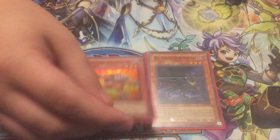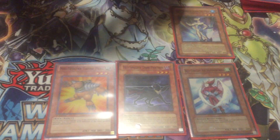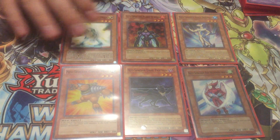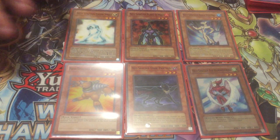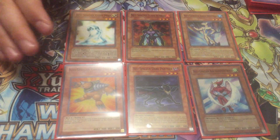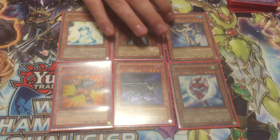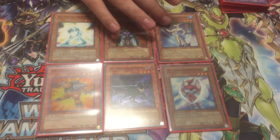For the Neospatians: one Dark Panther, one Grand Mole, one Air Hummingbird, one Aqua Dolphin, one Flare Scarab, and one Glow Moss — you play one of each. Six copies of Neospatians is enough; you really don't need to run multiples. Grand Mole's pretty awesome on its own. Aqua Dolphin recently helped people win a tournament — was it NAWCQ? He showed up and people were using him to beat out hand traps.